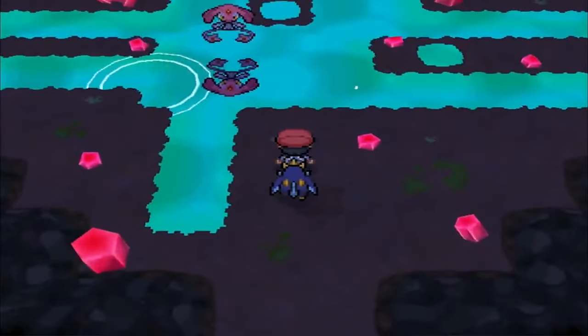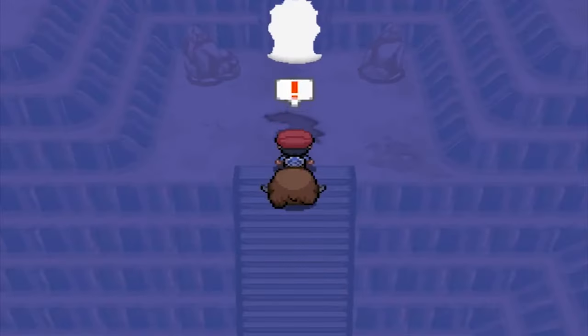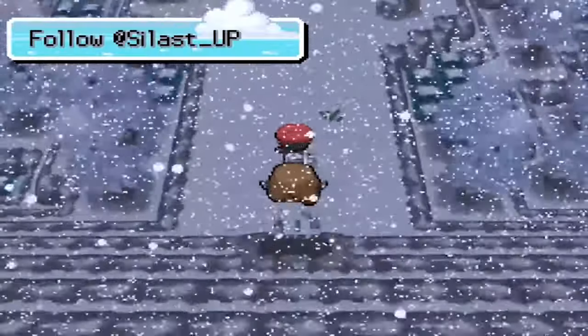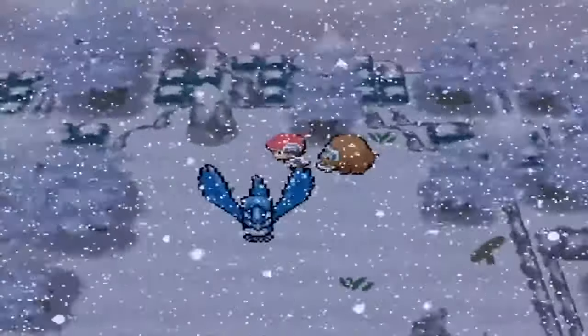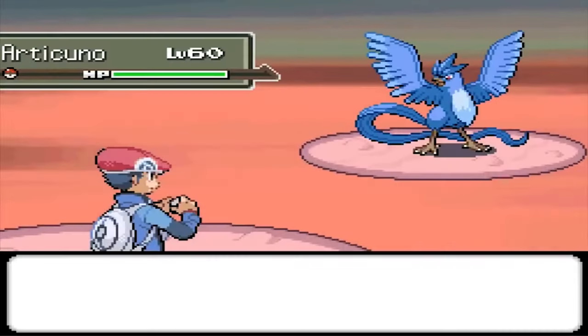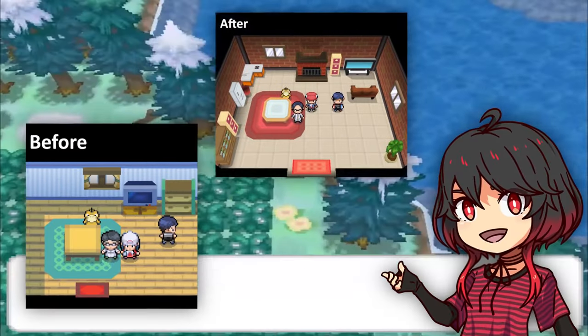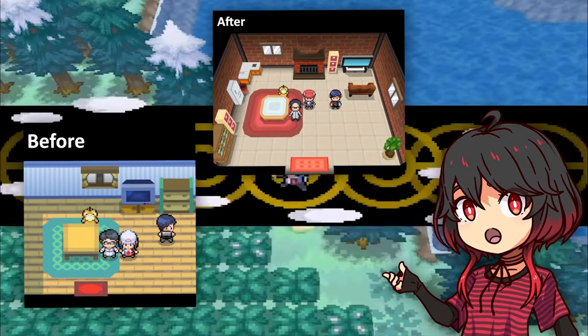Undoubtedly the best of all is that he has created new events and maps for catching legendary Pokemon, such as this event on screen to catch Articuno, which has a completely new area that after exploring it we will find the legendary bird Articuno and battle against it. To show you how much effort this person is putting into the project, he is remodeling even the interiors of the houses, and the change is incredible.